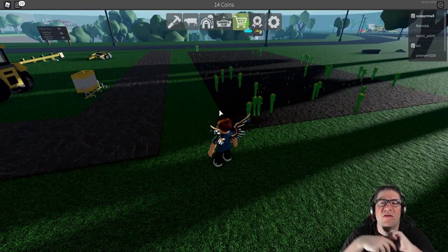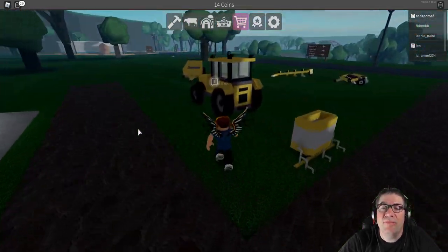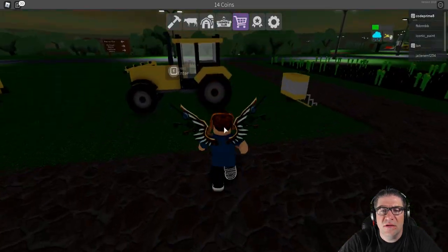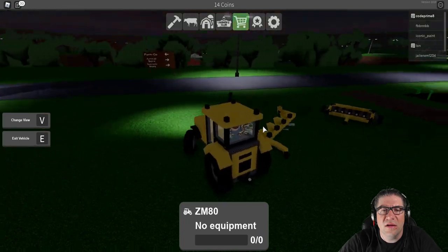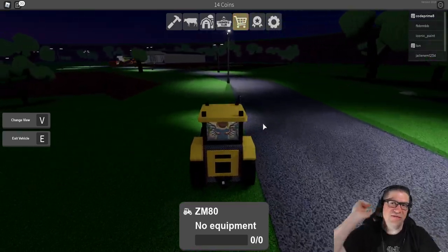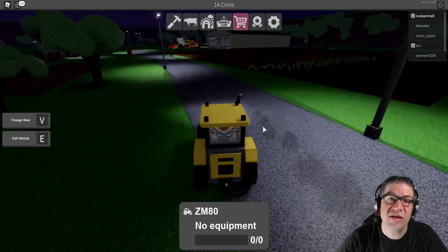I've only got 14 coins so I can't really do anything. We should go check out some of the other farms. Do I have a pickup truck? I don't. I wonder if anybody puts their stuff away. Vehicle store this way — oh, is that a vehicle store? I thought that was another farm. Oh no, that's another farm — look at that guy, he's got a big old tractor!